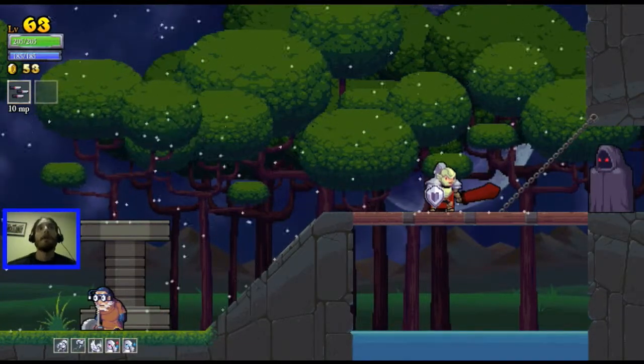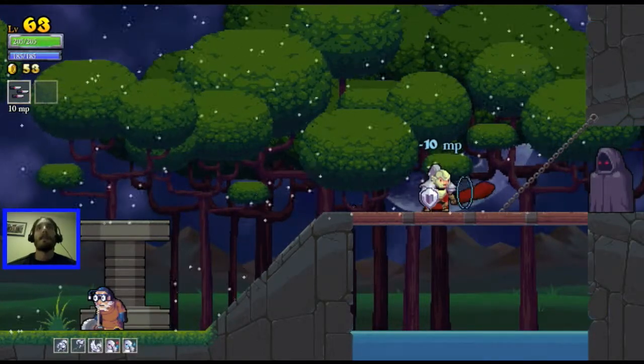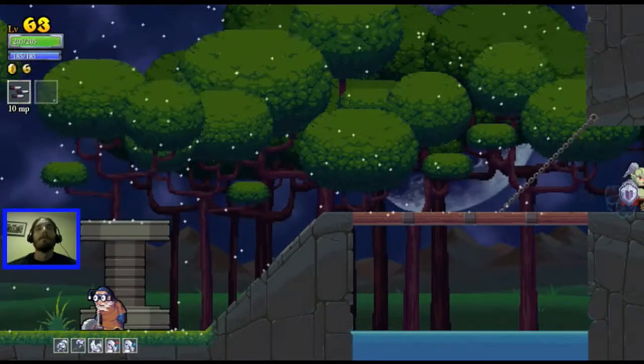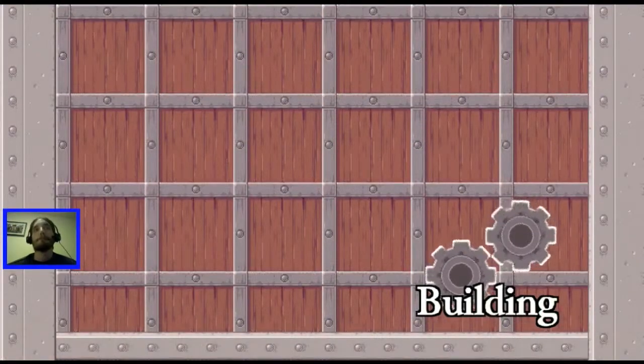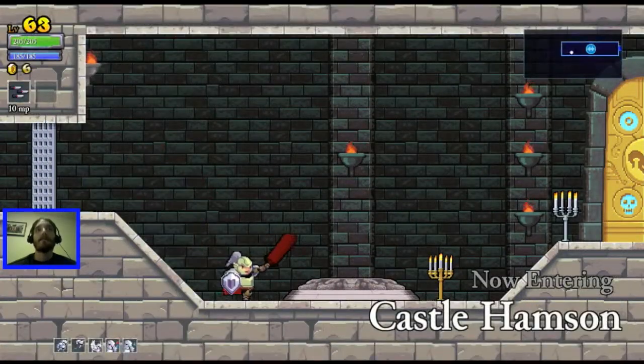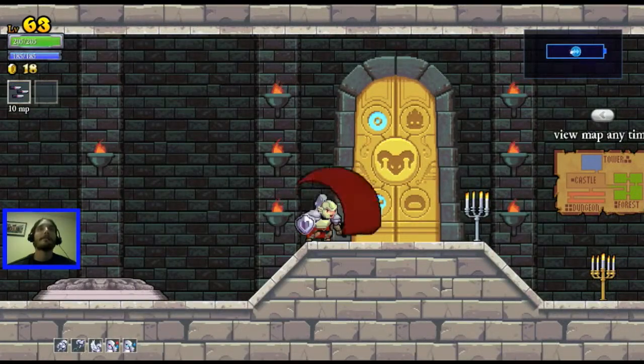I've got a lot more health and mana, I have a shield and I got daggers. Take that, and that, and that! There you go - take 47 gold. Back into the castle, there we go.